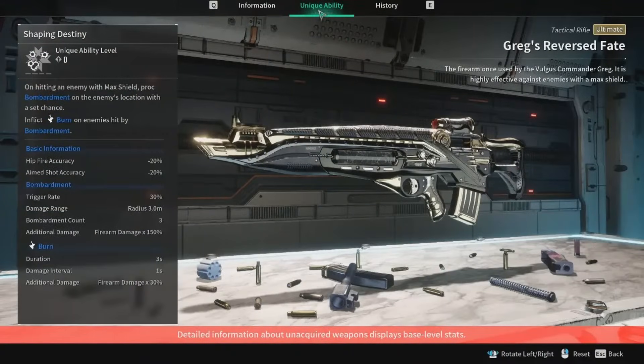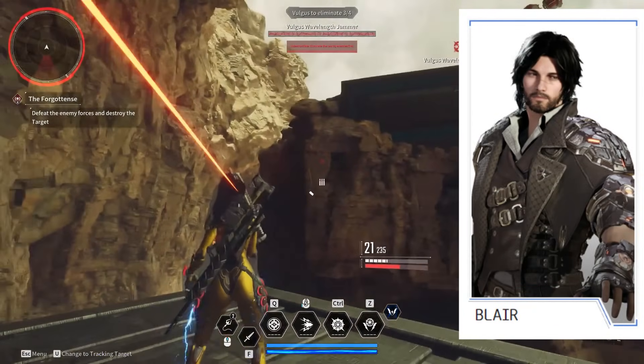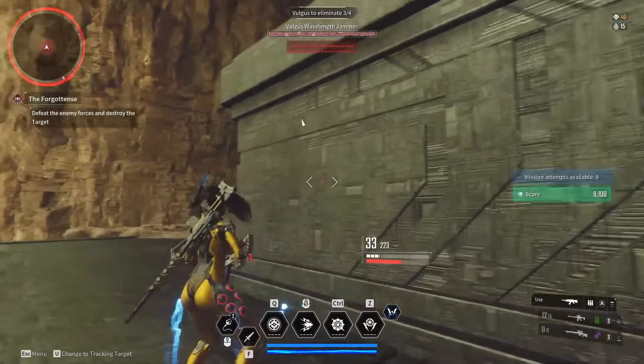At number two, we have Greg's Reversed Fate, an Ultimate Tactical Rifle. Its Special Ability, Shaping Destiny, on hitting an enemy with a max shield, procs bombardment on the enemy's location with a set chance, and inflicts a burn on enemies hit by bombardment. It has minus 20 in hip fire accuracy and minus 20 in aimed shot accuracy. My best choice for this weapon would be a character like Blair.